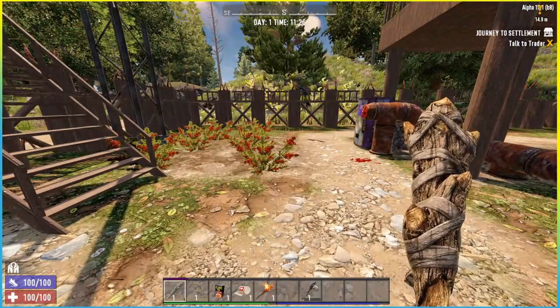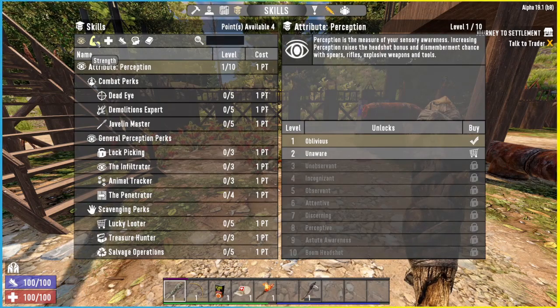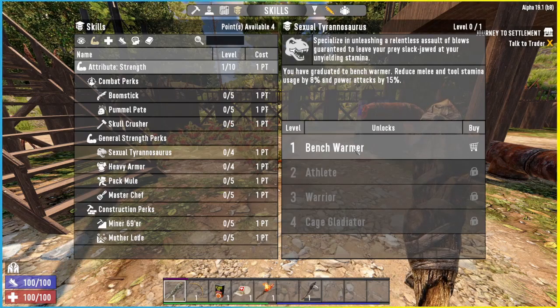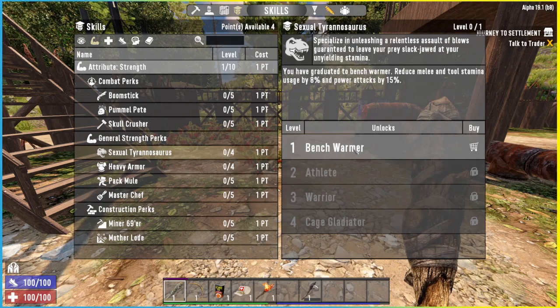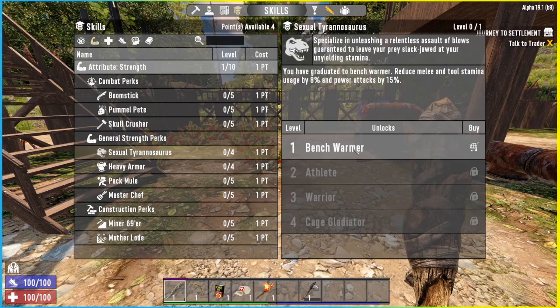Step number two: skill points. This is highly subjective and might be somewhat controversial — it's entirely up to you. However, these are my recommendations for where to put your first four skill points. One point in Sexual Tyrannosaurus, because you reduce your melee and tool stamina usage by 8% and power attacks by 15%. Stamina in the early game is everything, because you won't have ranged weapons apart from the primitive bow, which is not very good. It's unlikely you'll find a pistol or shotgun early on, so stamina is absolutely crucial.